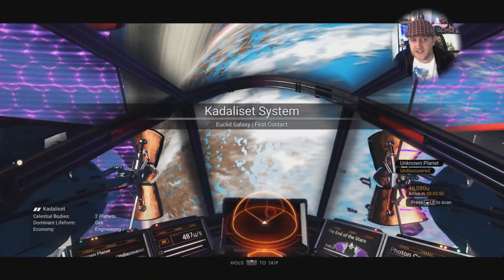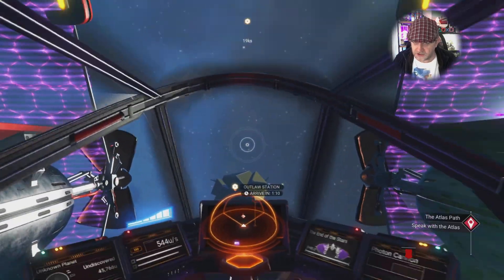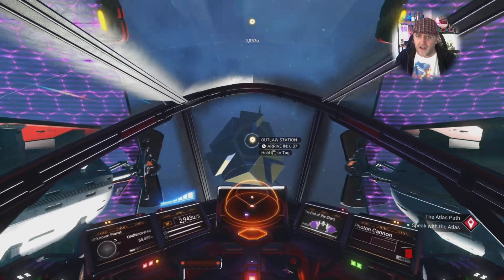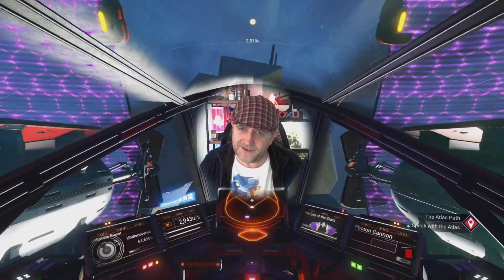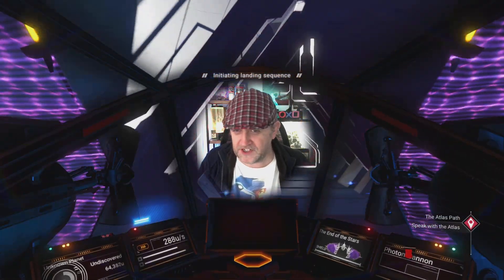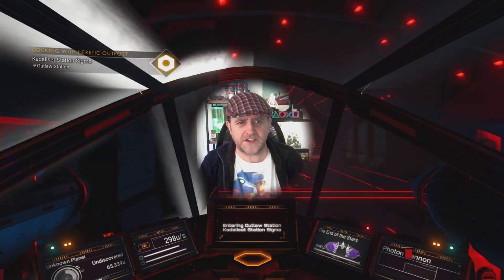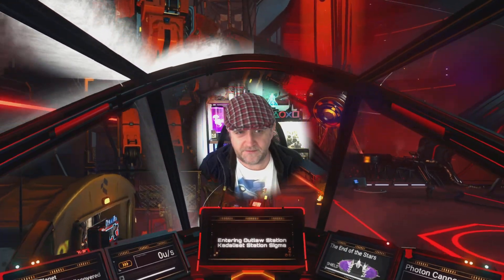Let's head on over into here. We're going to be flying into the outlaw station. I started in a normal station from normal space, but now let's head into the outlaw station inside outlaw space. In here we're going to be buying ourselves some contraband — what a lovely word! — a little smuggler run, a bit like Han Solo from Star Wars.